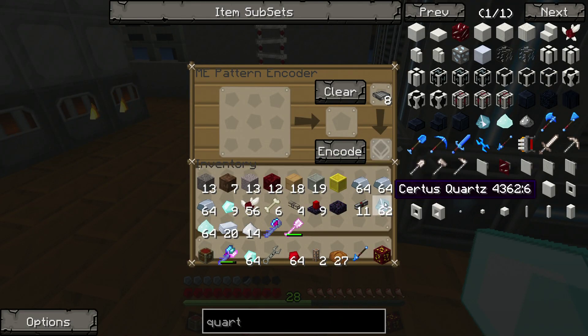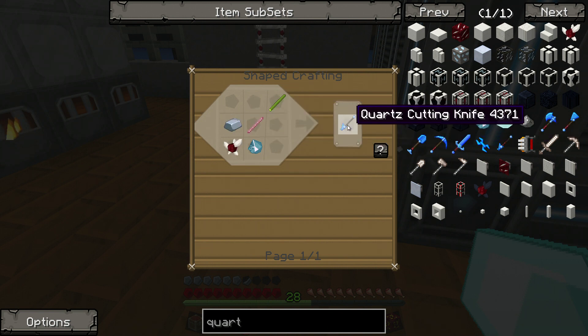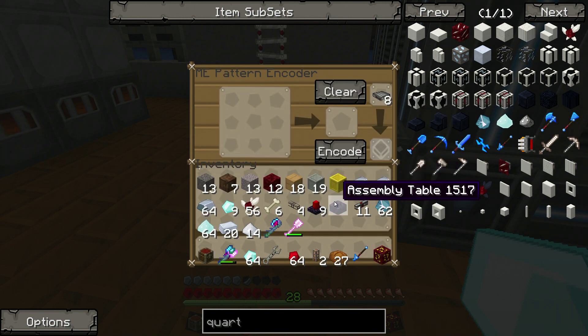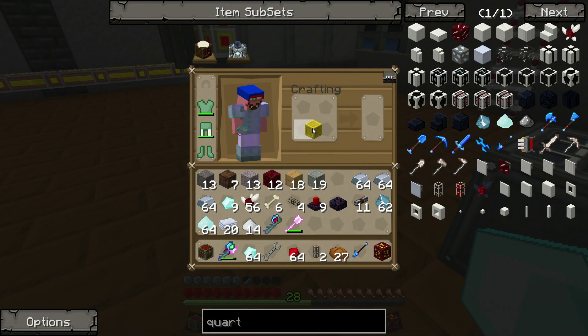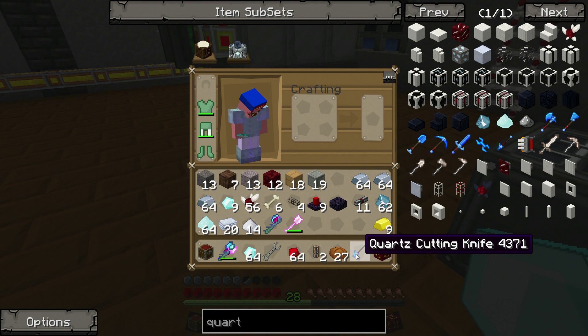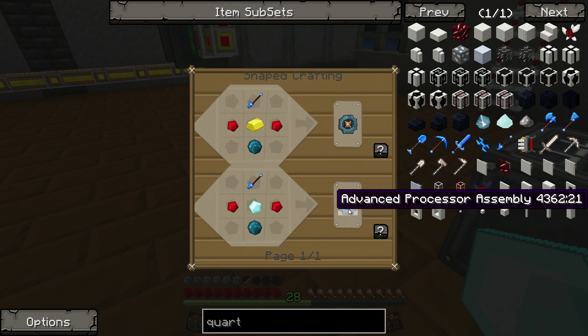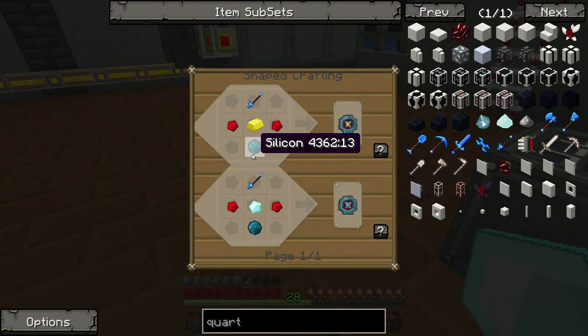And like I said, this is the recipe for the cutter, which is what we need to make this. We've got our gold block — let's break that down. If you press U on the quartz cutting knife, you can actually see the other recipe as soon as it loads. This is the gold version; this is the diamond version. Both of them are fairly simple.